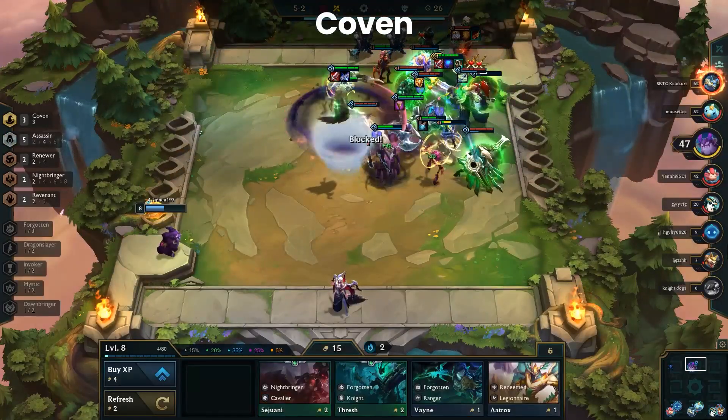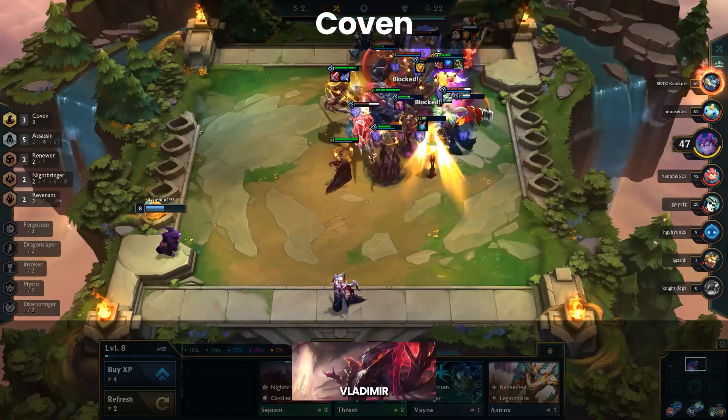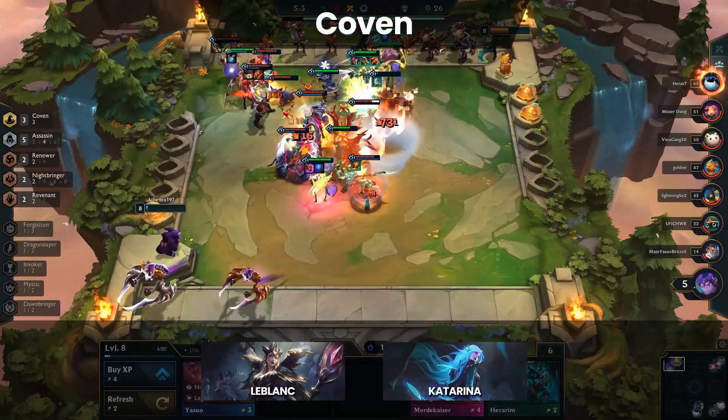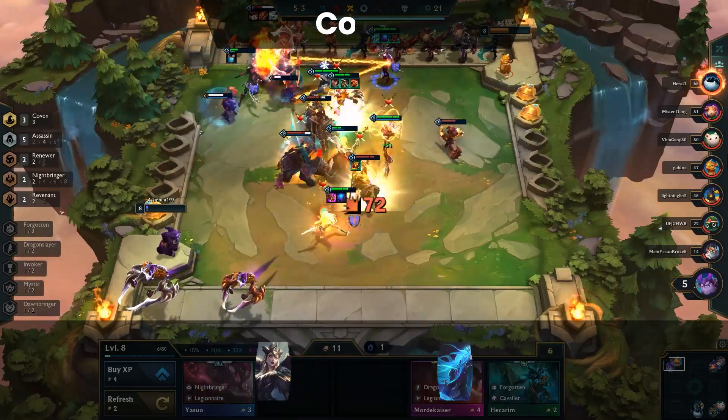Coven almost feels like a 4 fun synergy in the current meta. This is because it's mainly used for reroll builds for Vladimir, Soraka, or Warwick and none of these builds really do that well in the late game. With the lock being nerfed into the ground and Katarina being used more for Forgotten than Assassin, there's just not much use for Coven outside of those niche compositions.